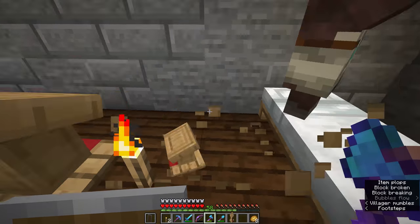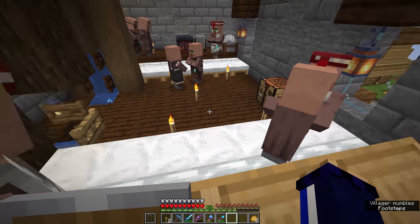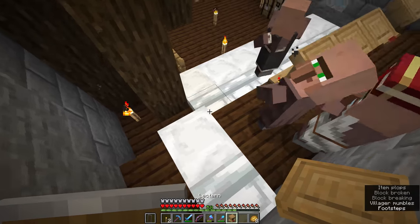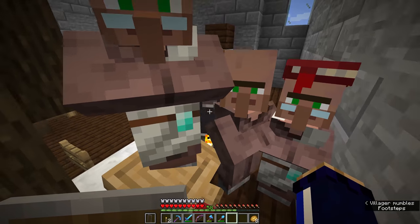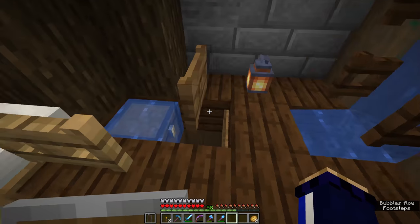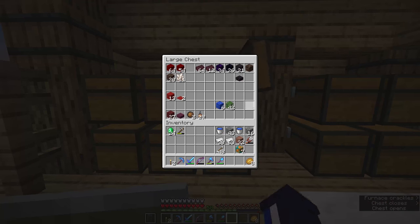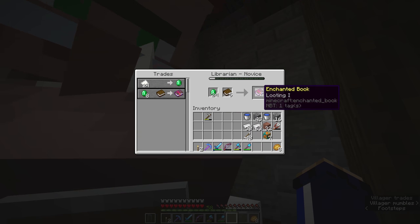Now let's take a look at this librarian's conference here. That's our fortune trader right there. One of these folks now has a Power One trade, but if we take away his workstation he'll revert back into a normal villager and we can try to reroll his trades until he ends up with a Looting Three trade, ideally, or at least Looting One that we can work with. Thorns — I don't really care for thorns. The hardest part of this whole process is not accidentally hitting one of the villagers when I'm taking the workstation away. Looting One — okay! We need to lock this in real fast, and these are all sleeping right now. We can wake this guy up for a late-night trading session and get probably four Looting One books, which will take us all the way to Looting Three if I combine them.